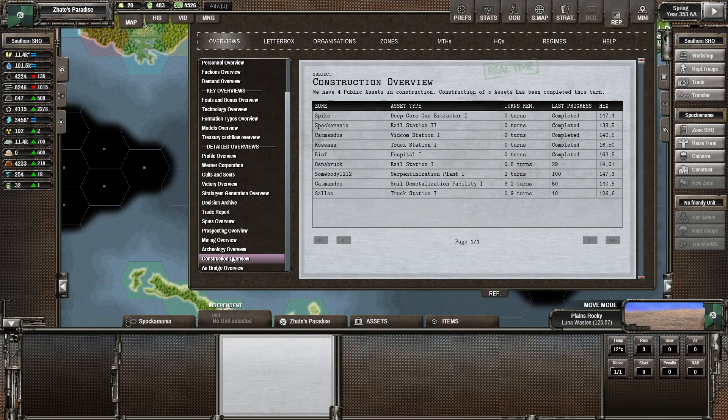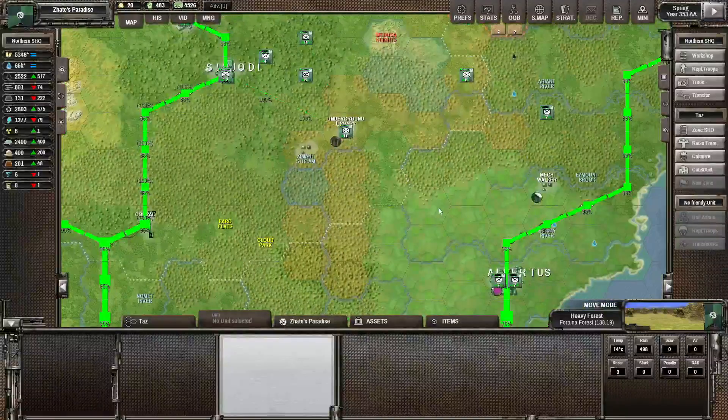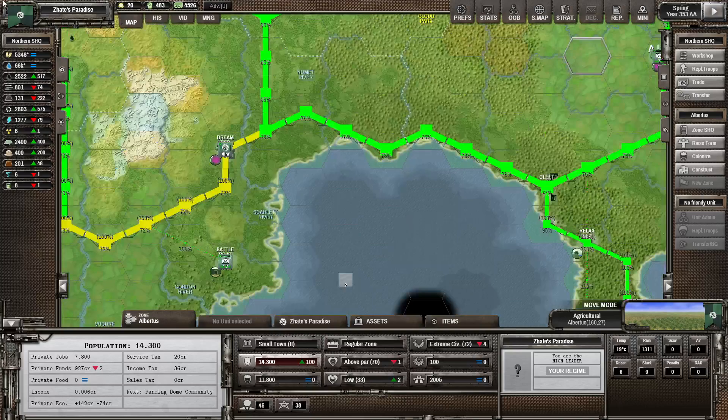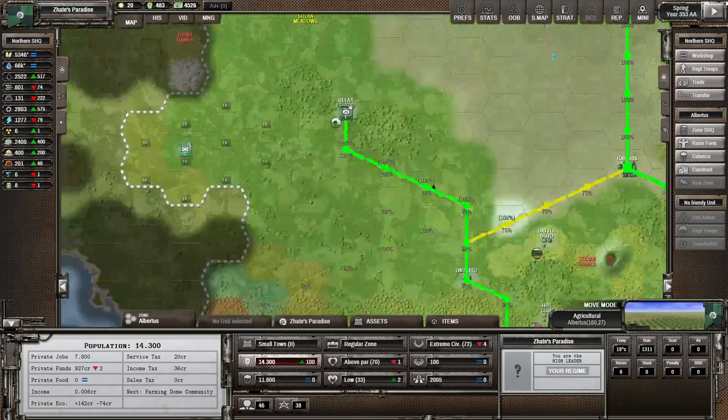We've got a lot of the constructions done - one in Spike, one in Spookamania, one in Katmandos. Rod got the truck station, Ria got the hospital. Osnabrück, Celeste, Katmandos are getting more things, and somebody is getting a serpentinization plant which is going to be providing a bit more electricity for the northern grid. How is the northern grid doing in terms of energy? It is still losing a little bit. The solar panel field in Albrechtes that we started building some time ago is now built, and they've got a little bit of extra workers there as well.